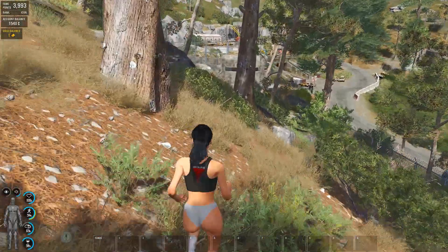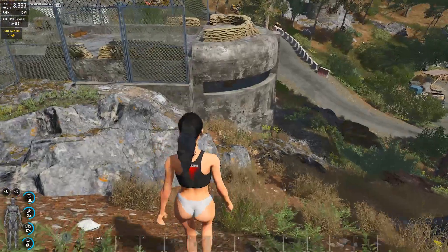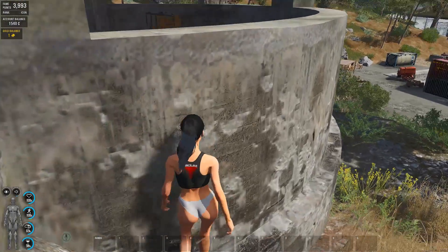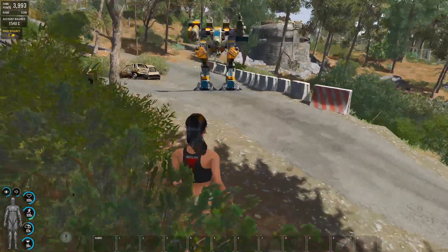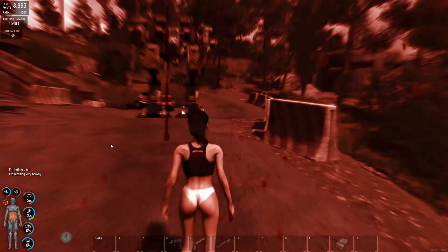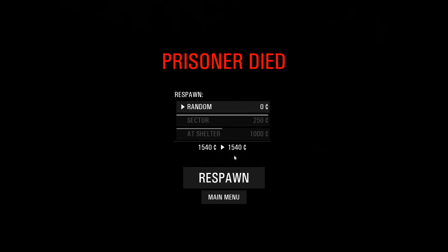When you go on multiplayer and select the server you want to play, and do what I did on the other video — put all the skills and everything — then select group create and you will enter the server. You will spawn on the island and it's going to be random. You cannot pick your spawn location, at least the first time that you enter the server.